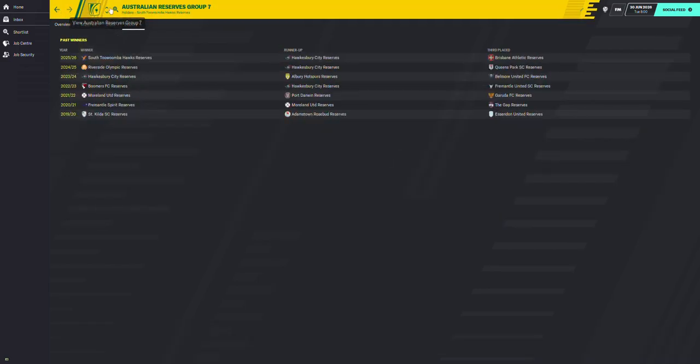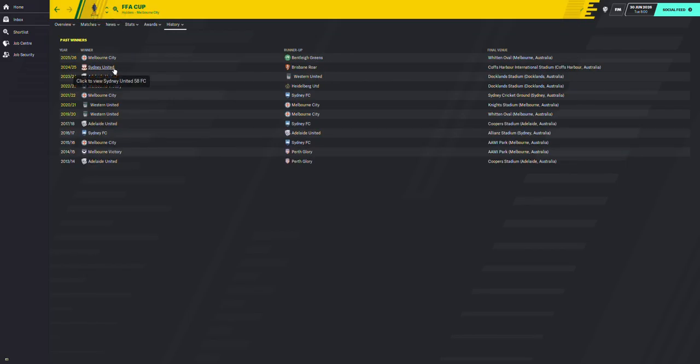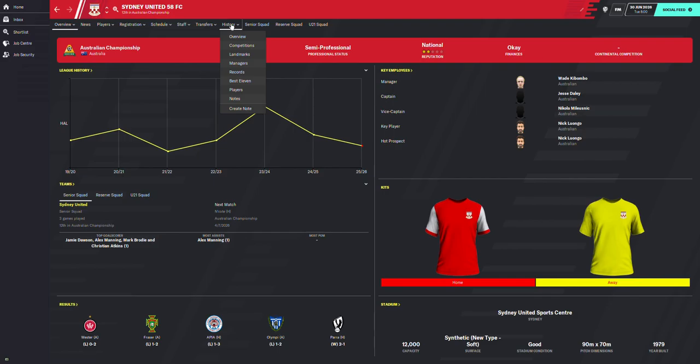Looking at the reserves, Western United are best but there are some outsiders — Sydney United has really good reserves. Going to the Australian Cup — it's like an FA Cup — we see Western Wanderers, Melbourne City, Western Wanderers, Melbourne City, Central Coast, Central Coast, Western Sydney, North Queensland Fury, Christmas Strikers, Coffs Harbour International, and Canberra. Sydney United have also won it — good to see some of these teams competing.